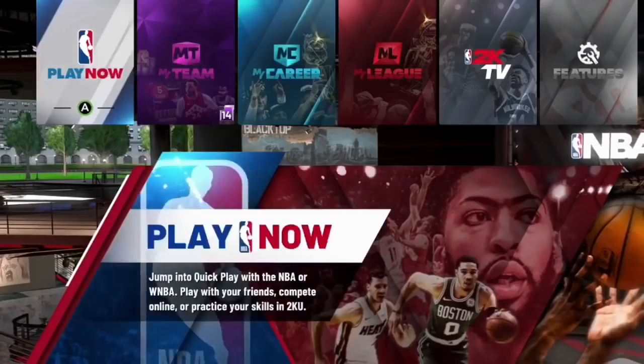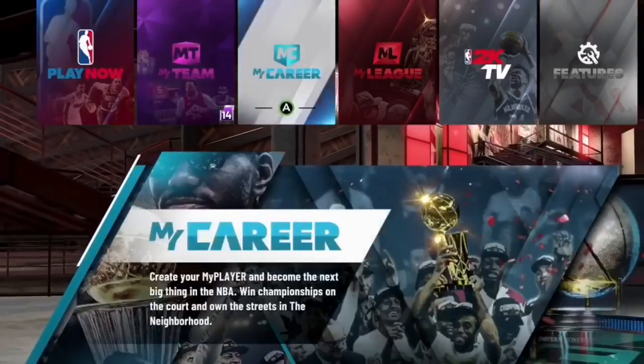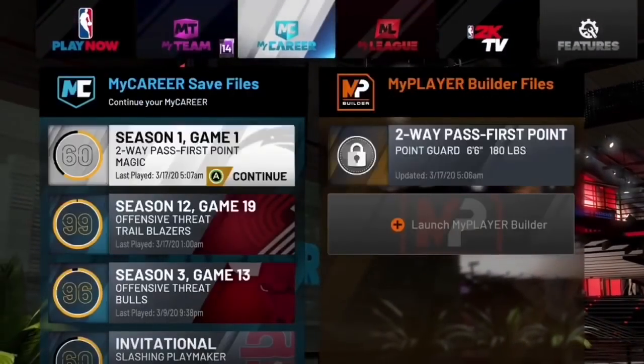To start this glitch, the very first thing you want to do is load up the player you'd like to do the glitch on into the Neighborhood and then back out into the NBA 2K20 main menu. Make sure the player you're doing the glitch on is first on the list. For this video I'm going to use a 60 overall two-way playmaking point guard as an example.